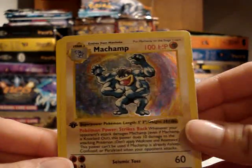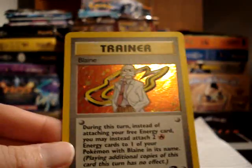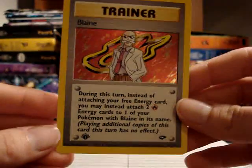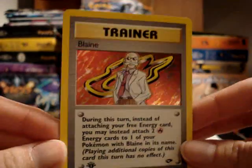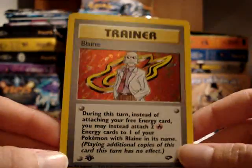I'm looking for one more Shadowless Machamp so I can have one for the Shadowless set and one for the First Edition set. And then a First Edition Blaine Hollow from Gym Challenge — so I only need two more First Edition cards to complete the First Edition Gym Challenge.